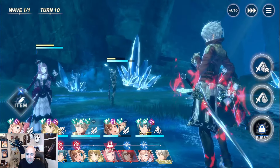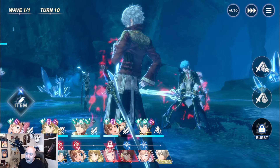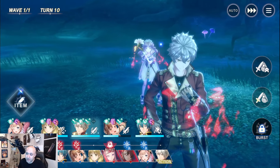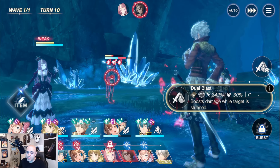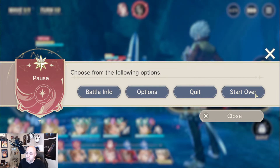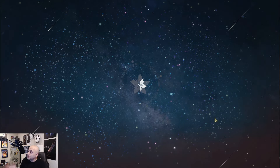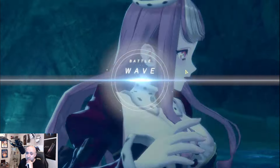Now you can see she has the burst instead — be careful when using those items, you can shift the burst to the wrong character. Because we used those items, that gave somebody else the burst. We're going to have to reset this battle and start again. I just want to show you how that can go wrong.